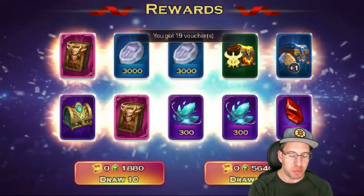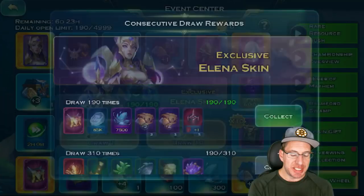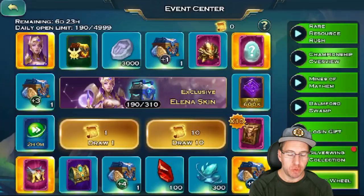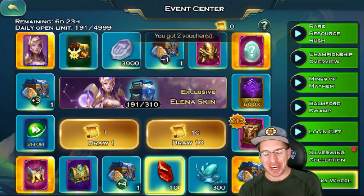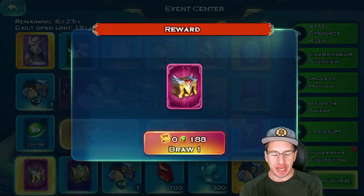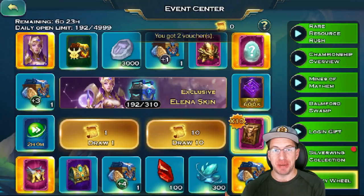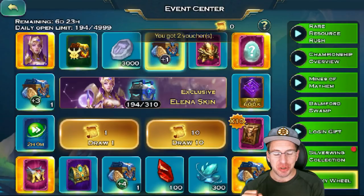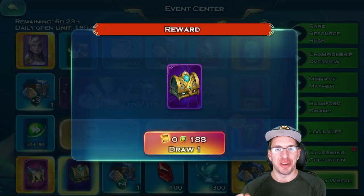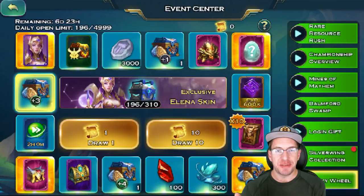Do we have enough Lunari for one more 10x? We do! I don't think we're going to get the skin this time. We did get the Plus 1 Rune Stones. We're going to have to do these one at a time. Next spin: we got another Divine Equipment Chest — I really can't be upset with that. Now we just need the skin and everything would be perfect. It's getting so close — I would be utterly shocked if we end up getting it rolling individually at this point.